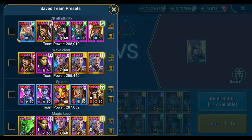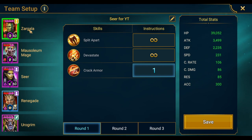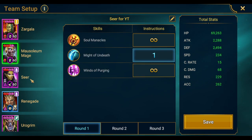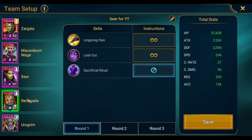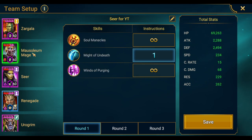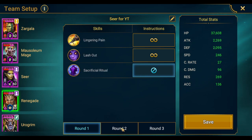Let me show the team one more time, because I think a lot of people will have the champions to build this. You want your AoE decreased defense champion and your buffer to both be faster than your Seer. I suggest Seer at 200 speed with as much crit damage as you can give her — she doesn't need accuracy and really doesn't need attack. Your reset champion should be the fastest on your team. Get your debuffs on the enemy, get buffs on your team, Seer strips them all off, then move to the next wave — Renegade resets skills and you repeat.